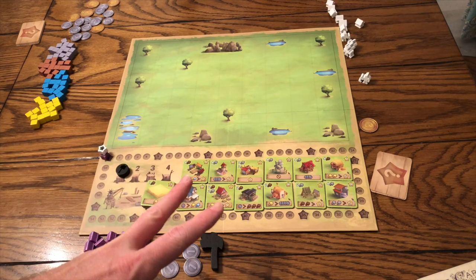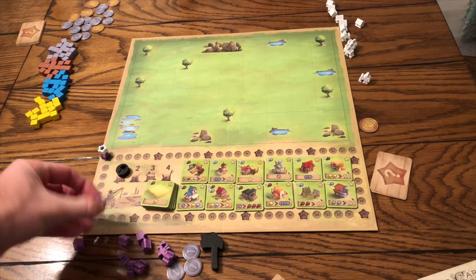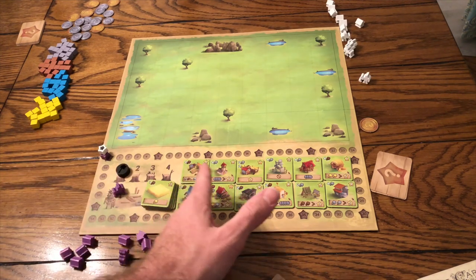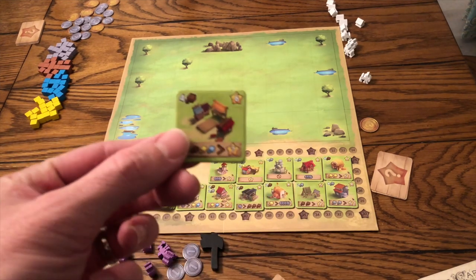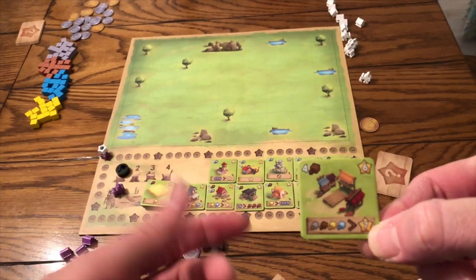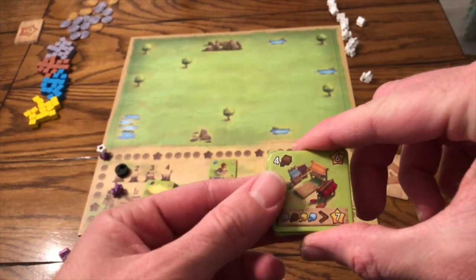This is Little Towns set up for a two-player game. You'll get more goal cards, more workers to use each round, and more houses to own buildings with. On your turn, you take one of your workers and do one of two things: build a building by going to a slot and paying the cost shown on the building tile, or place a worker on the board. The cost is in the top left, victory points are listed, and each building has a special effect — some give straight victory points, others let you trade resources for points when activated.